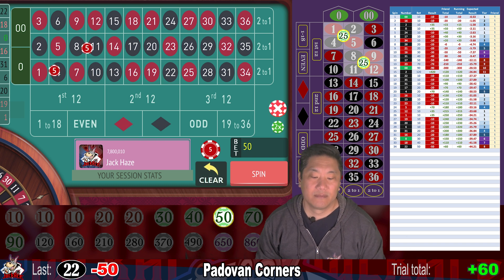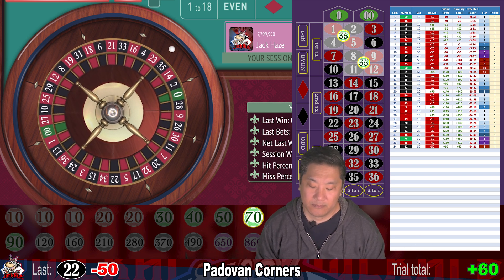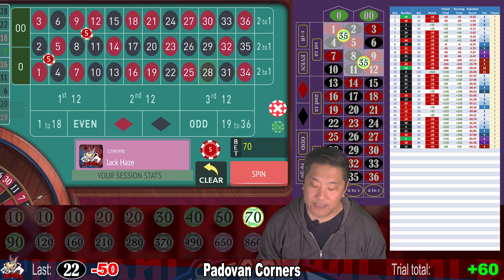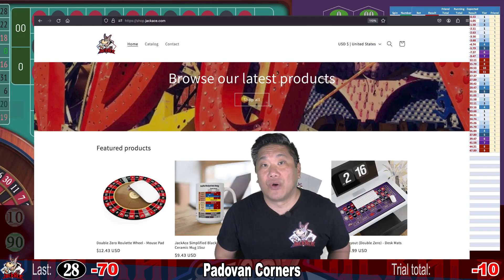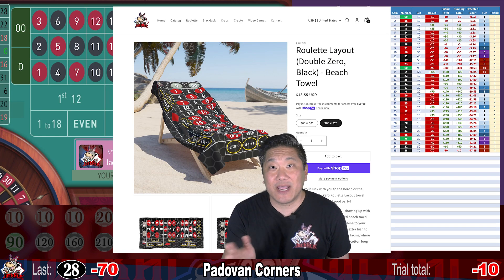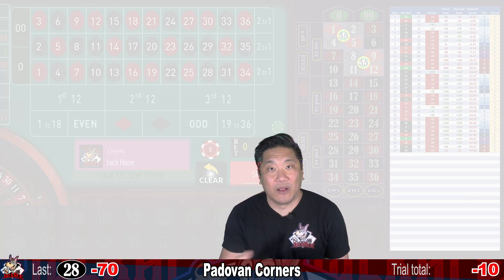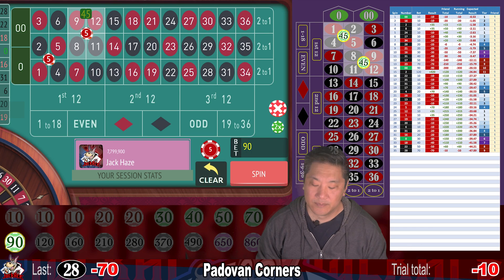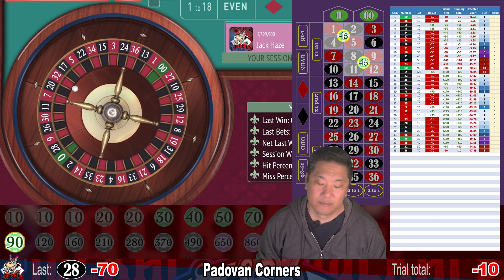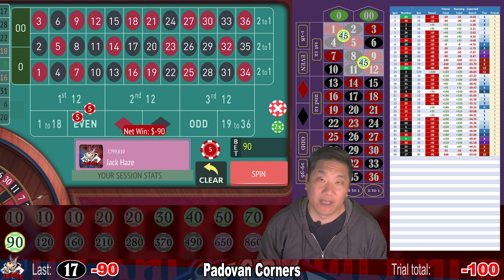28 — that's a whack. We lose $70 and we're actually down. Also check out my JackAce merch store at shop.jackace.com. There we have a ton of gambling merch — roulette, craps, and blackjack — plus video game merch, crypto merch, Rubik's Cube merch, and JackAce branded merch as well. For the trial, we're down $10. 17 — whack — minus 90. We're down $100. And we're going to increase our bet to $120.